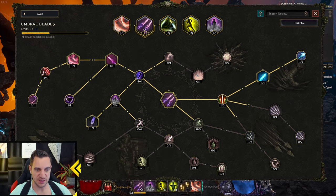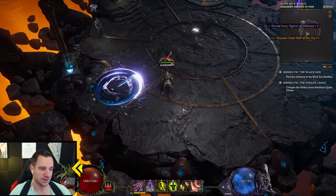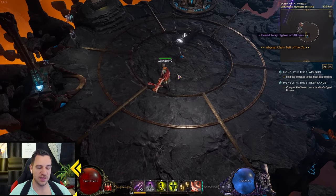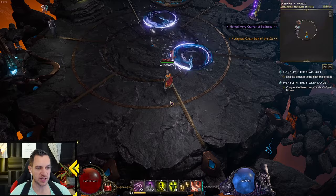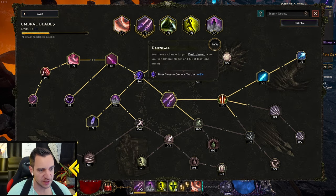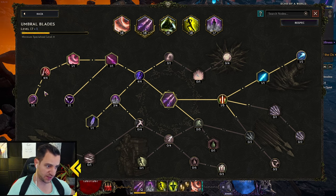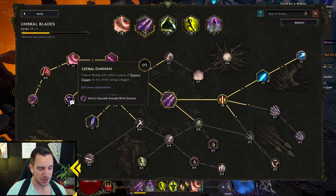One of the main damage dealers is Umbral Blades - the spinning things on the ground. You can have two and the third one recalls them - you never want to recall. They are auto-cast by your shift. You can also cast them yourself in between if you want more, but never recall them because that stops most of your damage. You want to go down the tree for Bladestorm - they spin for longer in the same place, more damage on more people. They also inflict Shadow Dagger, so you have a lot of Shadow Dagger crits.